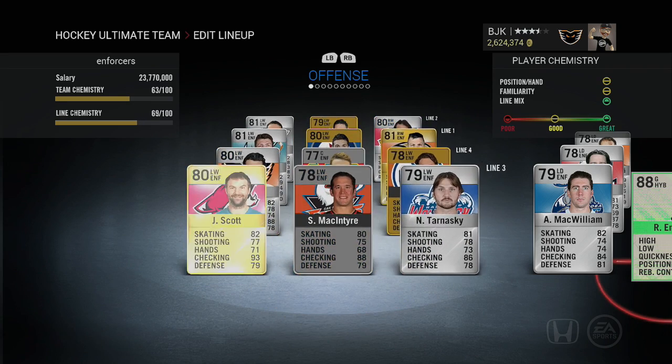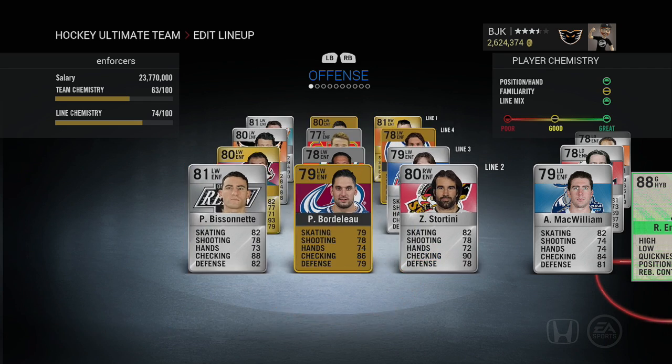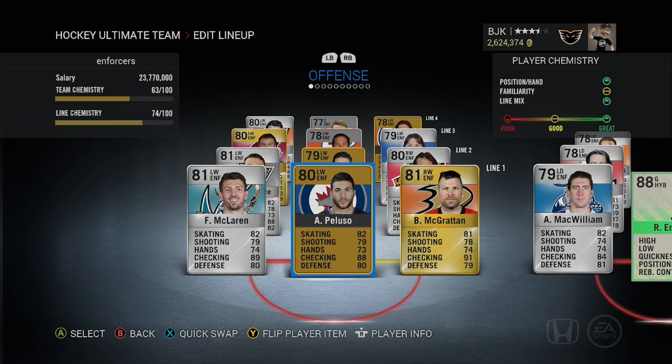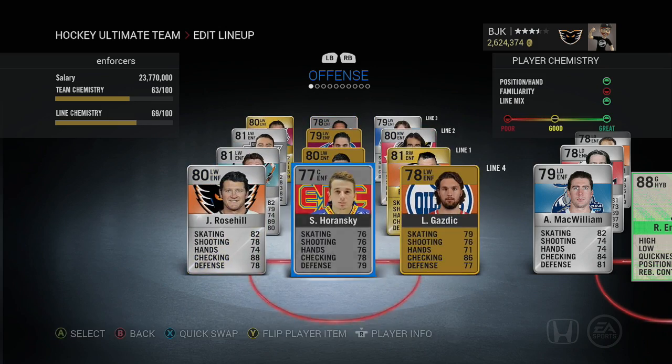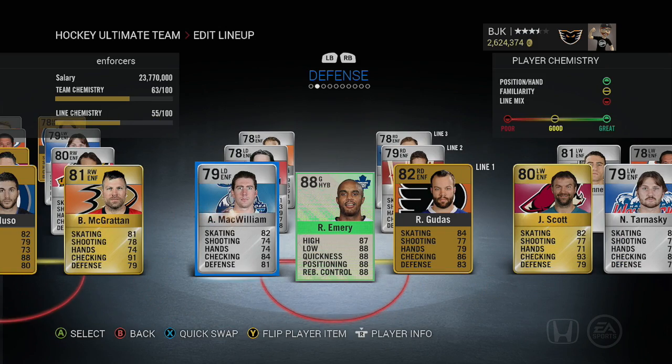Obviously these guys can check pretty well, but they're going to be slow with a lot of weight to them, so they won't be skating fast or have much agility. But if you line them up for a really good hit against smaller players, they're going to be hard to knock off the puck — that's for damn sure. Laying the boom stick with all these checking stats is going to be fun if you ever use these guys as forwards.